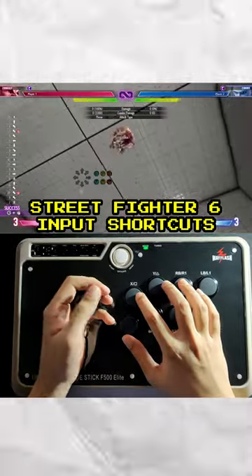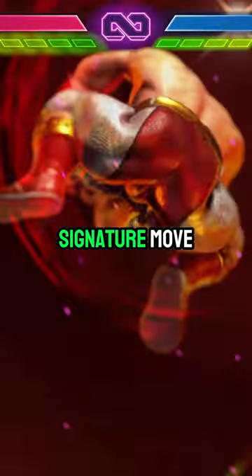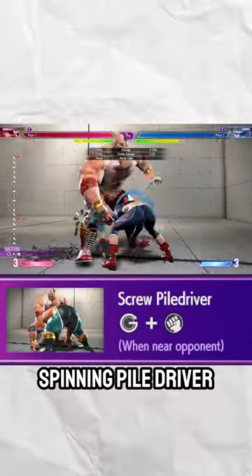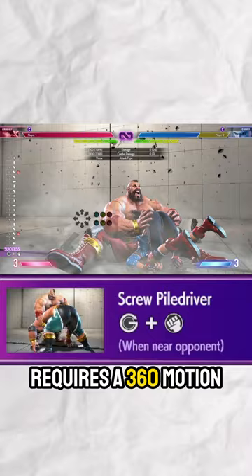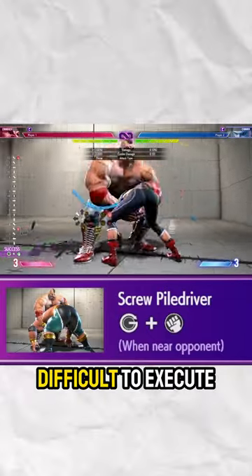Street Fighter VI Input Shortcuts Part 1. Zangief's signature move, the Spinning Piledriver, or SPD, requires a 360 motion, which for beginners may be very difficult to execute.